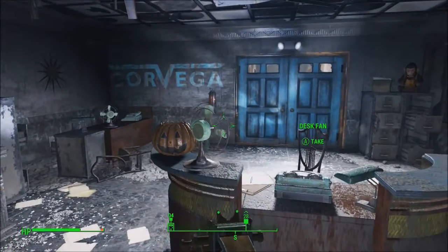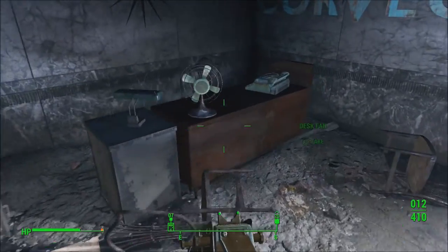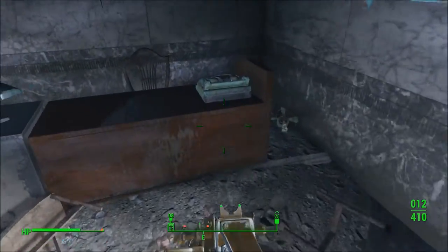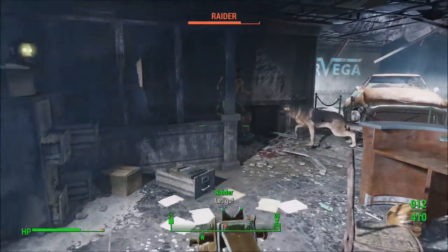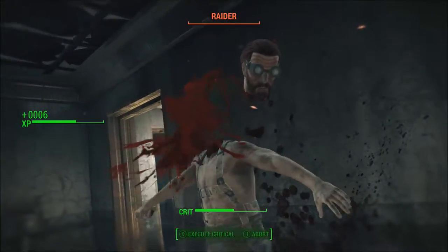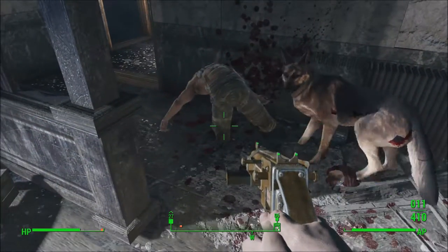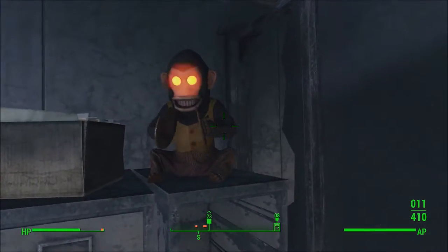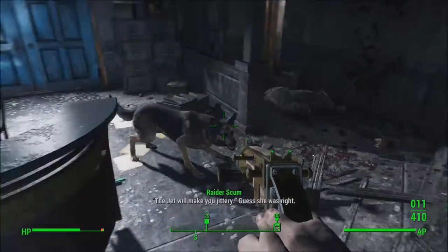Some good stuff — desk fan, typewriter. Which reminds me, I should at some point mark off the components that I need. I need to mark off the components that we do need a lot more of, which are harder to find. So that way we get that so I can notice them in items anywhere. They tend to die pretty quick to this gun right now — I'm kind of surprised by that.